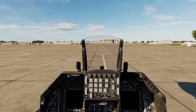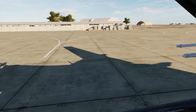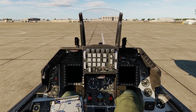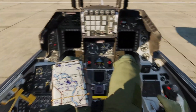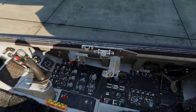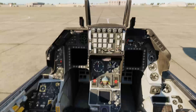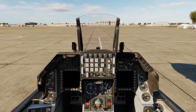Hey everyone, how's it going? I hope you're doing well today. I'm bringing you another tutorial, and this one is going to be a detailed startup for our F-16C Block 50 that we have in DCS. I'm going to talk through how to rearm and set up our stores, what all the switches I'm flipping are doing, how to align the HMD, and a few other things. So without further ado, we're going to get started.